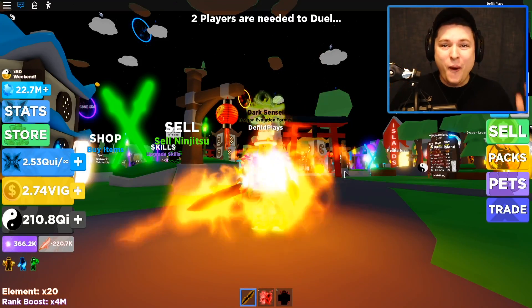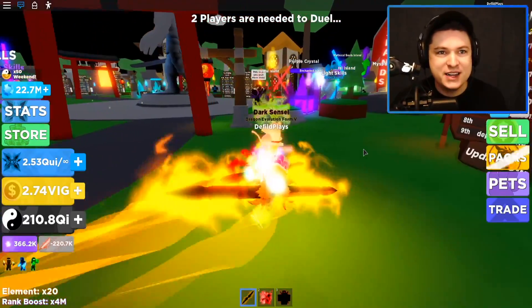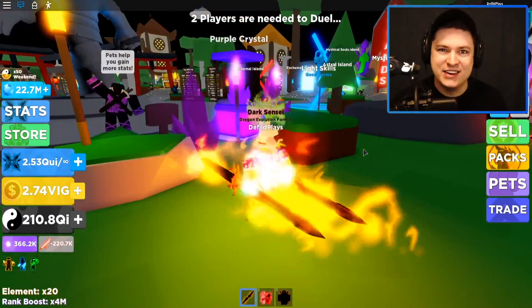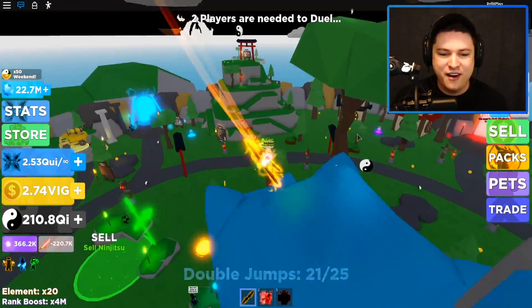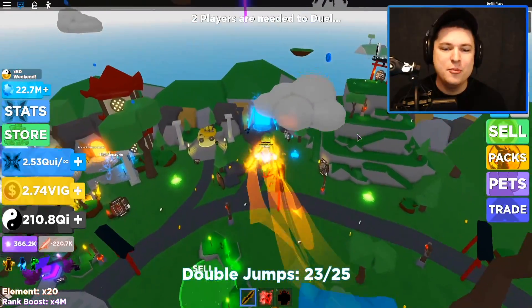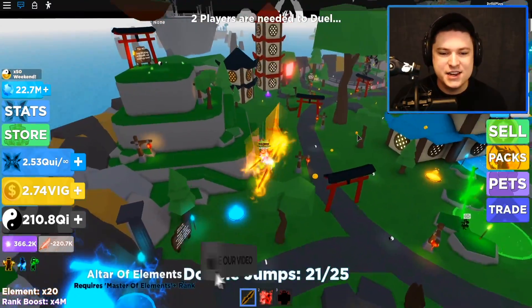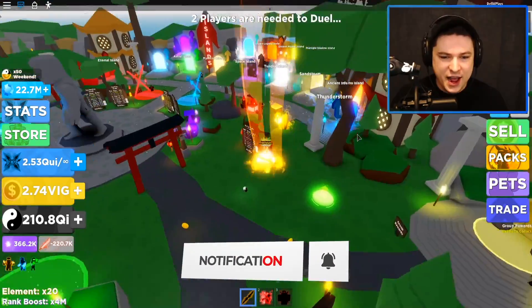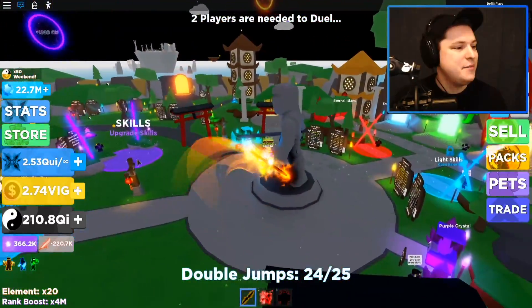Here it is guys, the new update for Ninja Legends - new pets, new codes, new packs and everything like that. Let's get started. Welcome back to another video on the channel guys. Today we're back here in Roblox Ninja Legends for another video, and today the new update has dropped for the game, which adds Ultra Beasts - that sounds pretty insane.